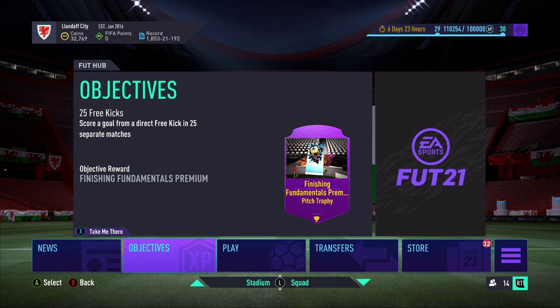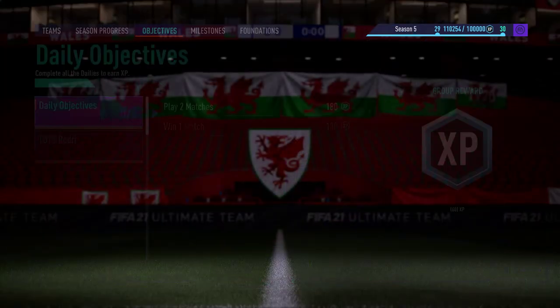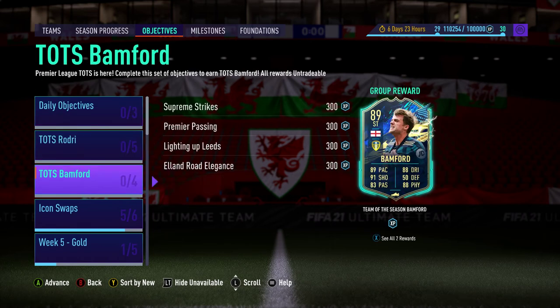Hello and welcome. In this video we're going to be looking at the Team of the Season Patrick Bamford objective. EA dropped the Premier League Team of the Season today and Patrick Bamford was one of the players involved. His card is available through this objective right here.